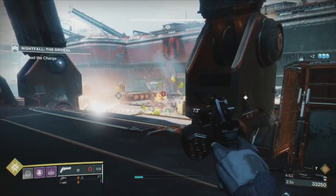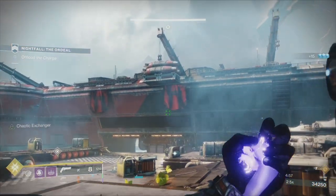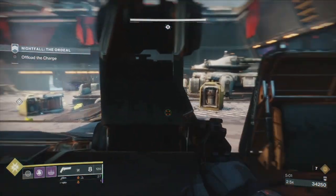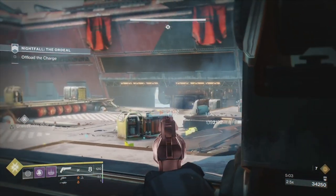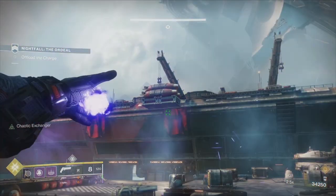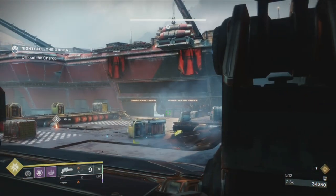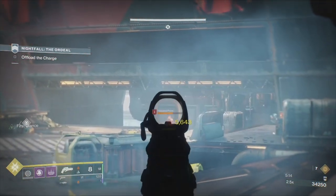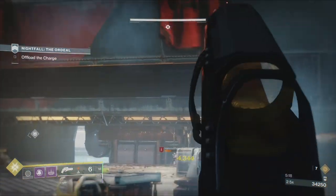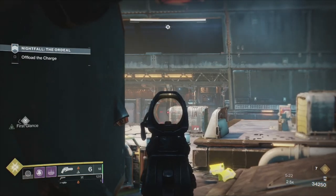Don't go pushing into areas you're not sure about because you'll die quickly — that's basically the mantra for this strike. You can see me constantly looking about trying to find ammo. There's Scions down there, we've got to be careful not to throw grenades right off the map. Not only do they kill you quickly, they're very tanky — it takes a lot to put these enemies down.